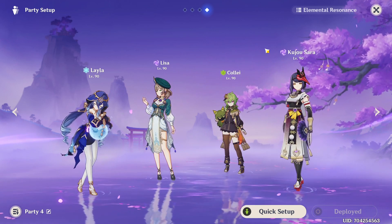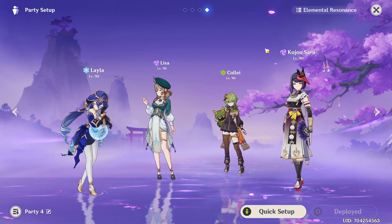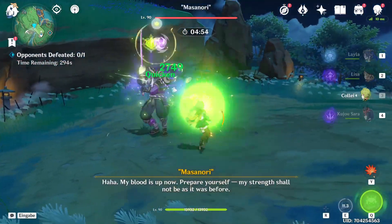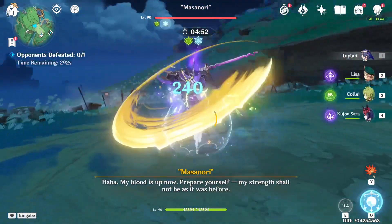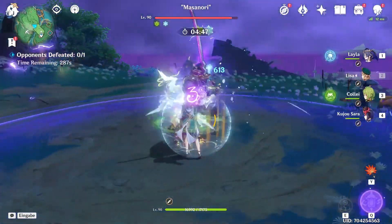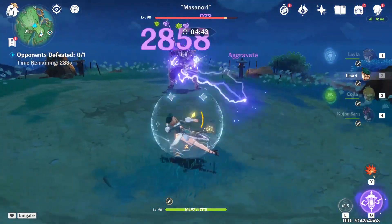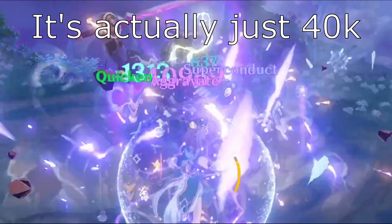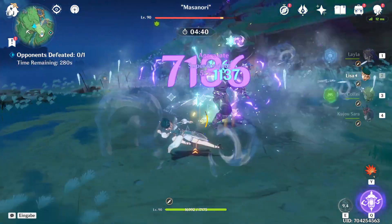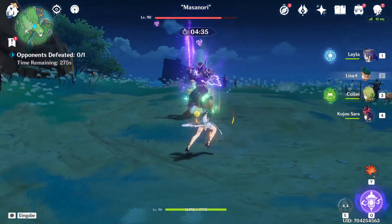It would have been nice to get some swirl in there, but you can only have four characters. The rotation: first apply Electro, then get some Dendro on it, get the shield, get Sara's buff, and then cast the skill. Was that 100,000? Was that over 100,000? I didn't see it because there were so many numbers at once. I guess we just have to try again.